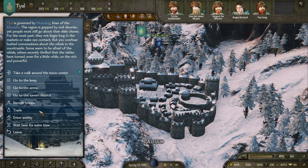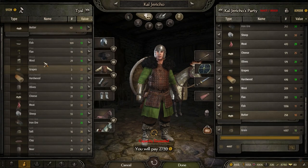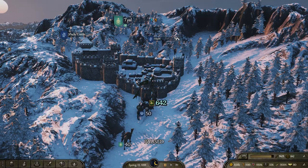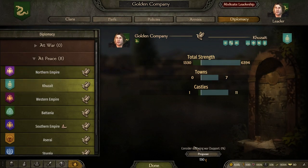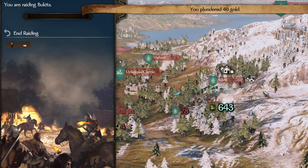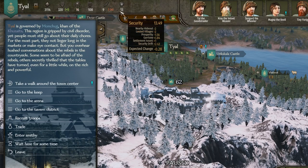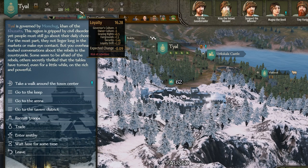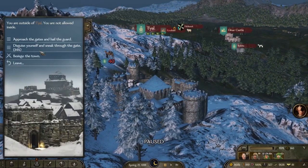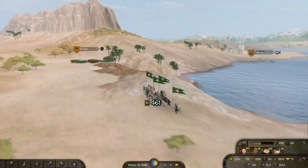The next step after identifying a suitable target is to go to the market and purchase most of its food, especially if it's plentiful and cheap. You don't have to take all of it away, just take most of it and the siege will do the rest. The third step is to declare war on the faction that owns this town from the diplomacy interface and, optionally, raid the town's bound villages. This will decrease its food supply for the foreseeable future, as well as having a negative impact on its security, which will negatively affect the town's loyalty. But this effect isn't that great, which is why the village raids are optional.